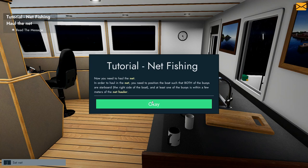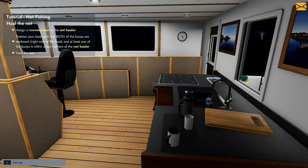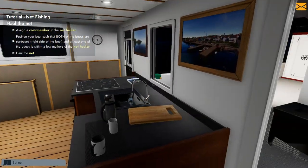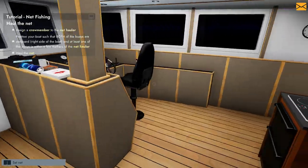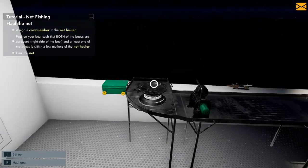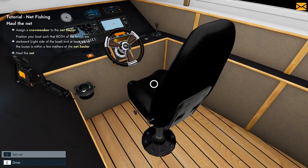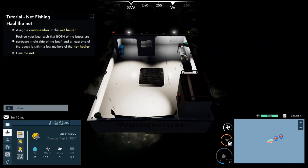Now you need to haul the net. In order to haul the net you need to position the boat such that both of the buoys are starboard - the right side of the boat - and at least one of the buoys within a few meters of the net hauler. A semicircular region will be highlighted green when one of the buoys is positioned close enough to the net hauler. An arrow will point to the other buoy and will also be highlighted green once this buoy is starboard. Clear as mud, guys. Does there need to be two of us?